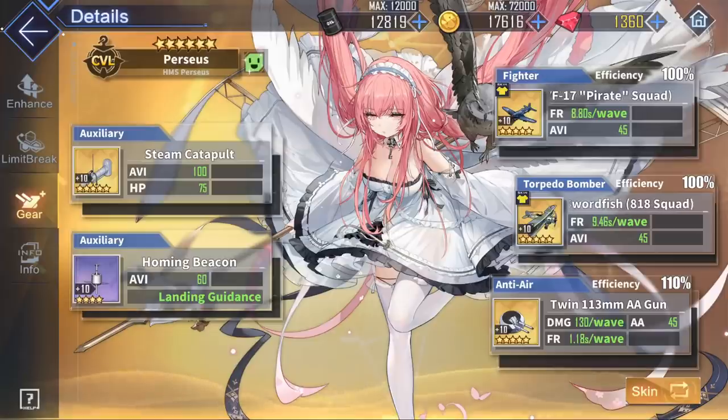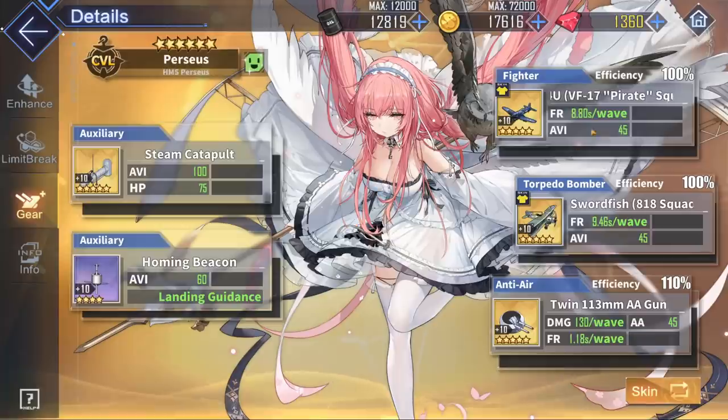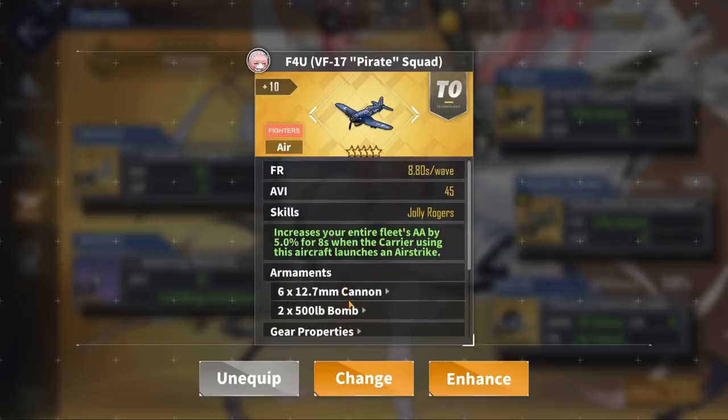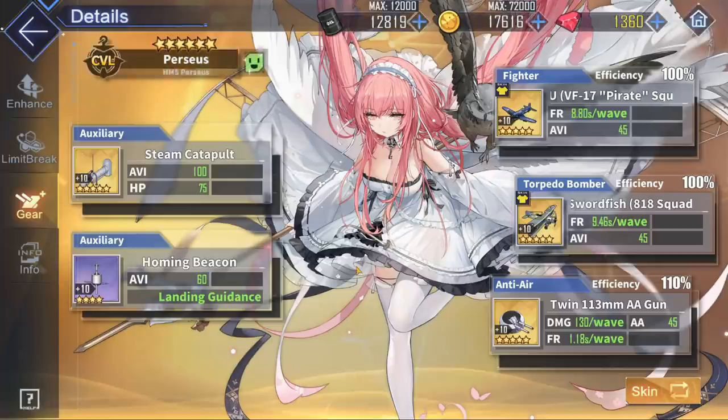Now, on to Perseus' general gear loadout. First, we're going to look at her fighter plane. Since Perseus is centered around getting her heal out faster, she would want a plane with a faster launch time. Overall, the best for this is the F4U Corsair Pirate Squadron — buyable from the Core Shop for 800 core — with the fastest launch time at 8.8 seconds per wave. It's the most solid and well-rounded choice among all fighter planes, with really nice damage, a very useful skill, and a super fast launch time. You can never go wrong with this.